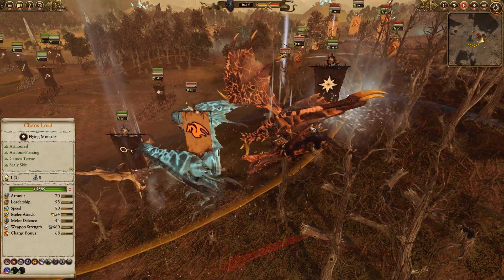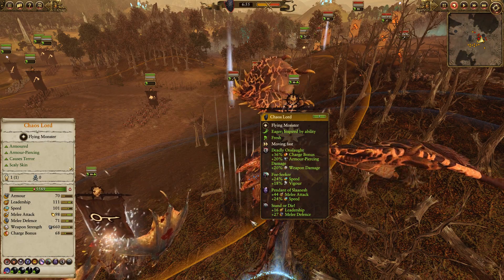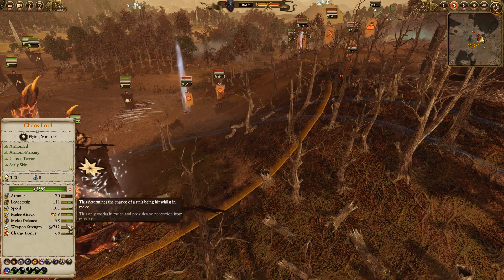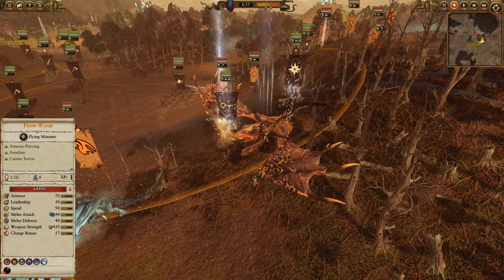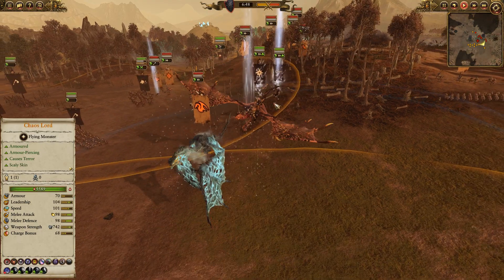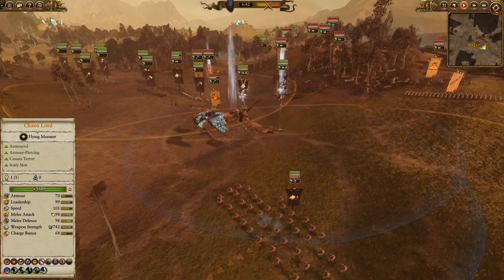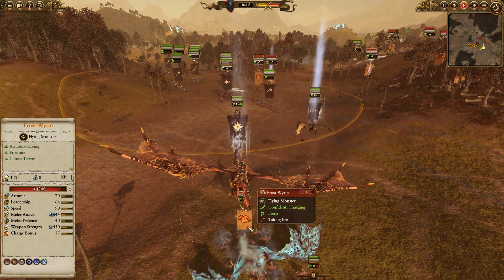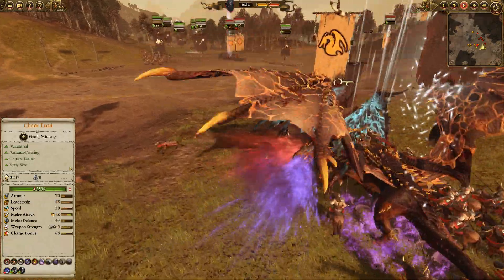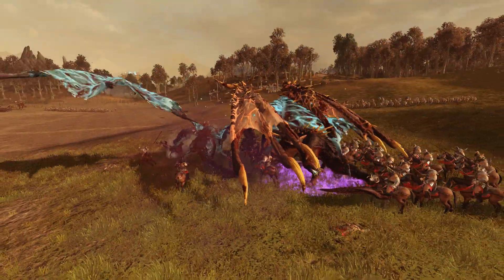I try to stall it with the Manticore and pop all the buffs. The Chaos Lord is up to 101 speed, 98 melee attack, 71 melee defense, 742 total armor-piercing damage, now up to 98 melee defense, with 68 charge bonus. Unfortunately he slipped our grasp slightly before I got too many attacks, so that Kindle Flame probably wore off. Most of the buffs are still active though as we get some hits, and that Frost Wyrm starts to take an absolute beating, just getting pummeled by the Chaos Dragon and the Manticore.